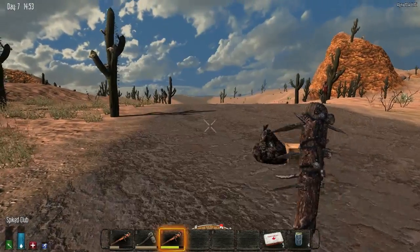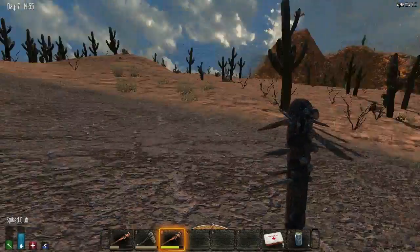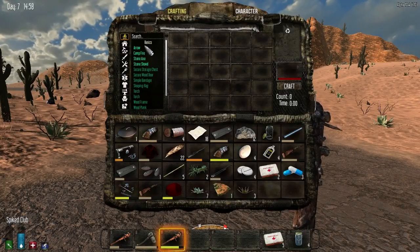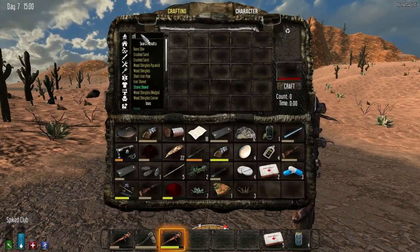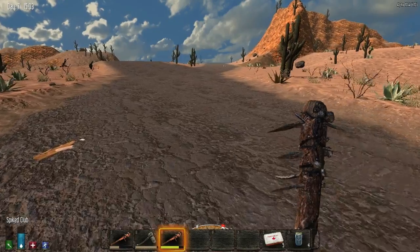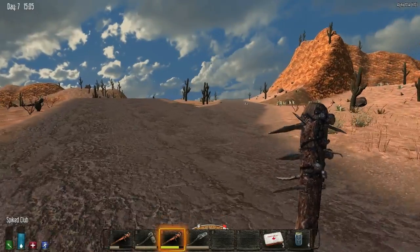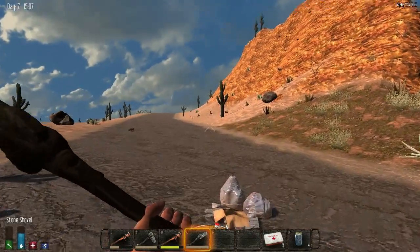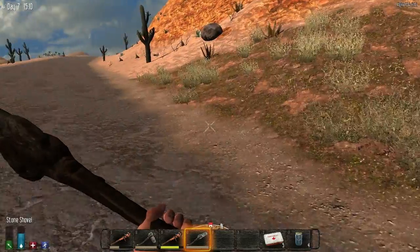Let's get out of these zombies' way first. I want to make myself a spade, so let me just make sure I'm safe. That was a stone shovel - let's craft one of those. Perfect. Let's just wait for that to finish. Now let's check to see if the clay is actually here. This bit here should be clay, I think - let's see what it is.